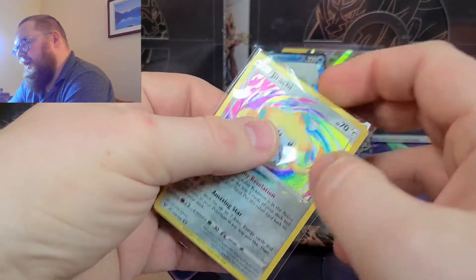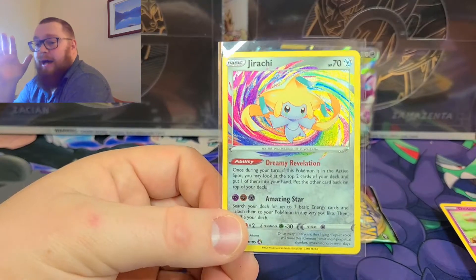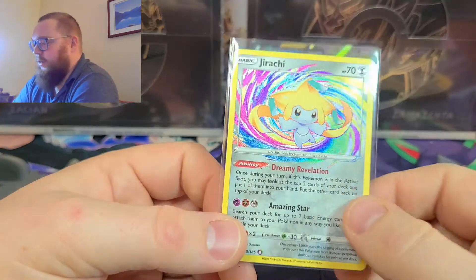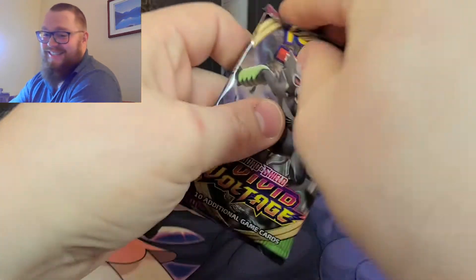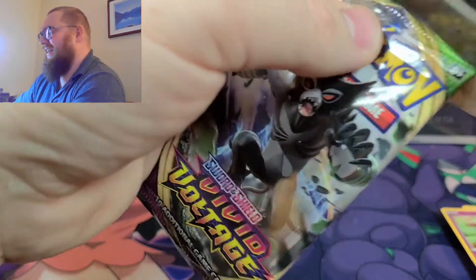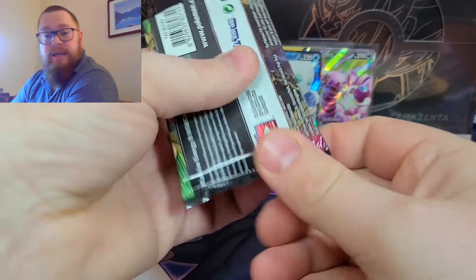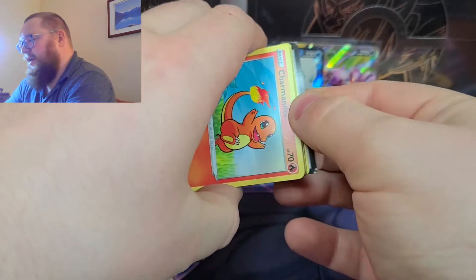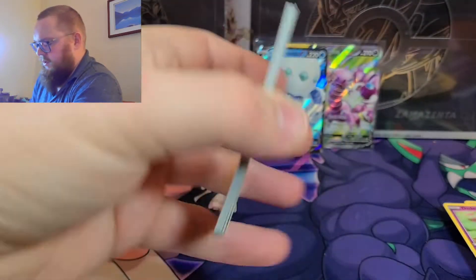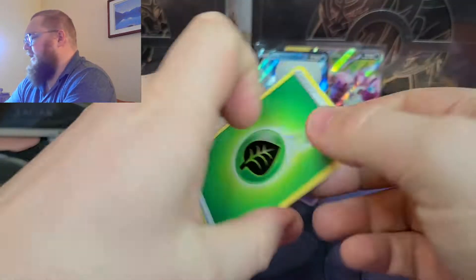If you watch the other video, we pulled the V-Max and the full art, so that's very nice — we have now pulled all three. I cannot believe how many amazing rares we pulled out of this. I'm gonna have to get them graded and then sell them so I can buy more Vivid Voltage, because this is so addicting. If you haven't opened up Pokemon cards before, it's very, very addicting. Charmander — there we go. Can we get something else in this pack?